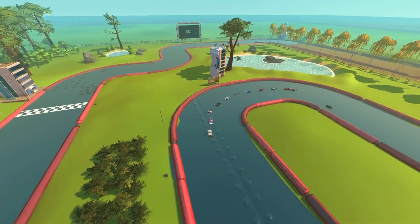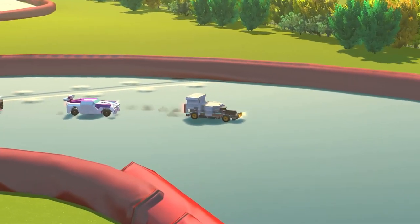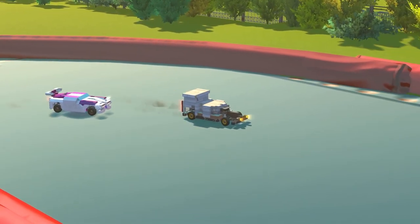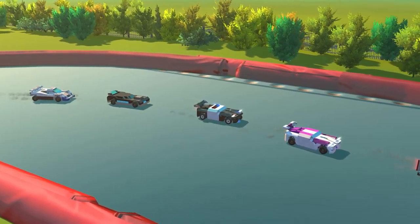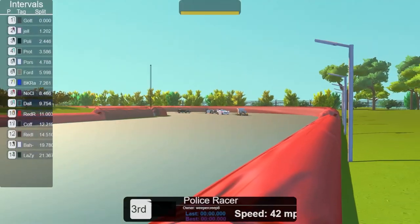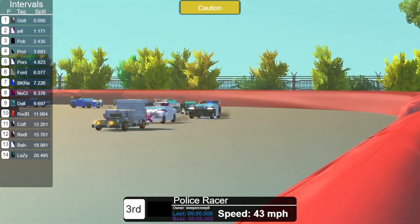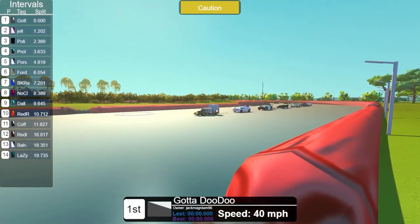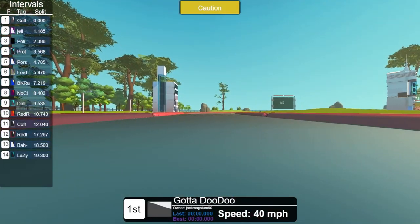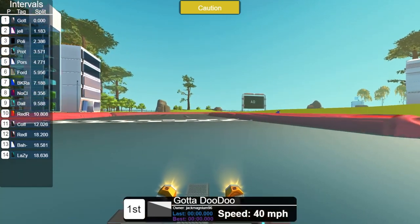Leading off from the pack is one of the newcomers, Gotta Doo Doo, one of the joking cars — actually the only custom car of that caliber. We're looking on board with the Police Racer, a really awesome concept submitted to have working police lights during the race, which we're super excited to see. As the cars all come around onto the final stretch, we will be hitting a green flag very soon — and it is up to Gotta Doo Doo, and it is a green flag!